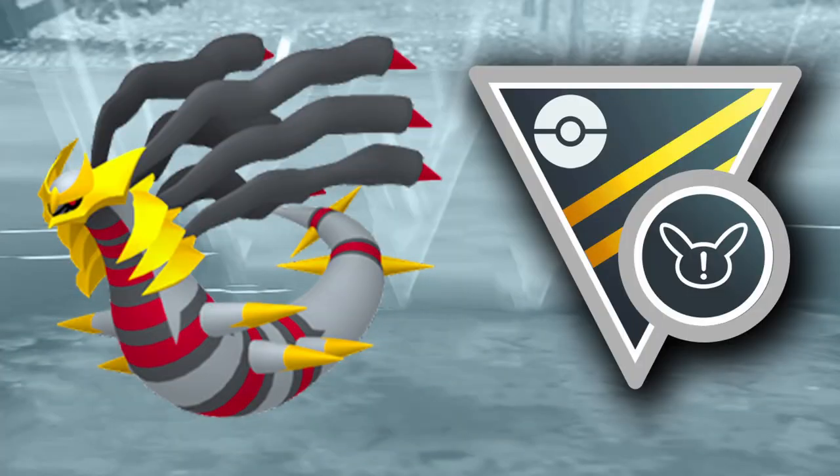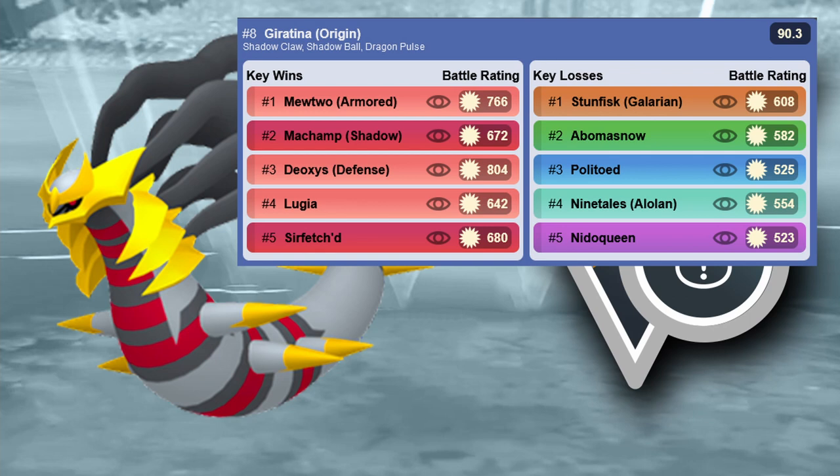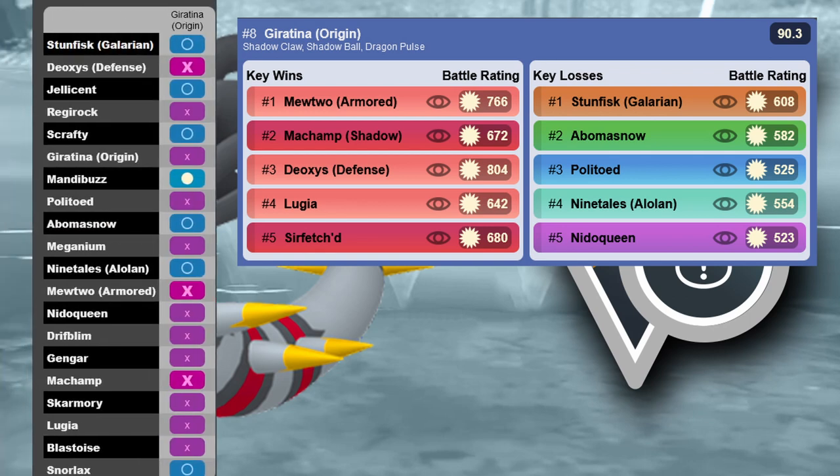The first non-XL Pokémon is Giratina Origin, as the Altered Forme is banned in this cup but Origin is still available and is a very good Pokémon. pvpoke says you should run Dragon Pulse — I can disagree with that, but Dragon Pulse does give better matchups against Scrafty and similar Pokémon. However, I think the bait potential with Ominous Wind might be a bit better. I definitely see a lot of play for Giratina Origin here.